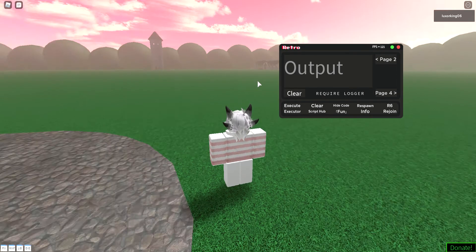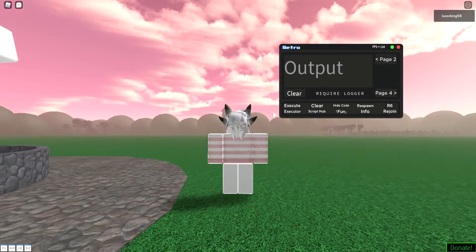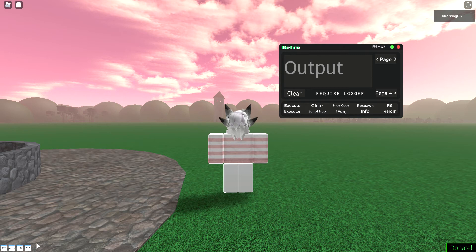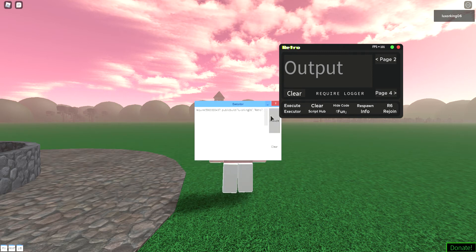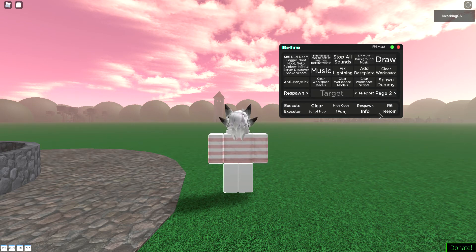You get the require logger — basically, what it does is when someone wants to run a script, they execute it and it will show up in the output page. Then you have your server locking. That's about it.